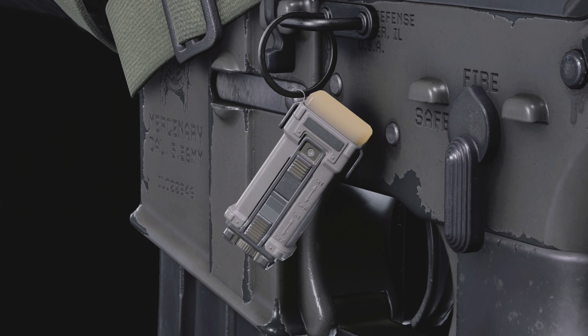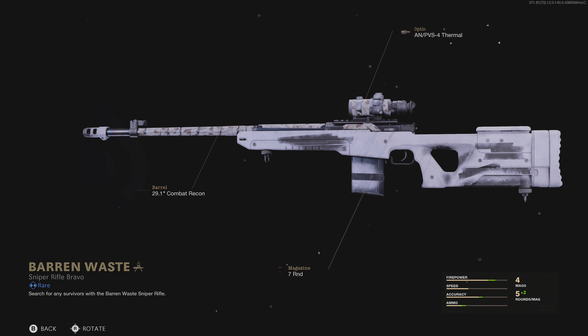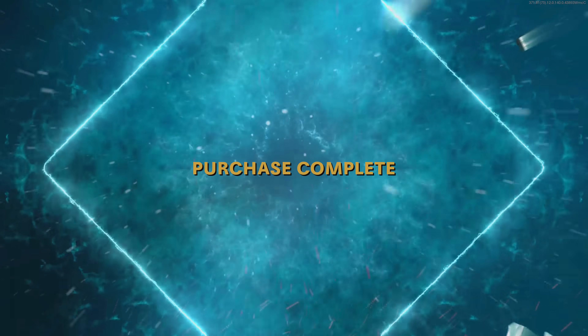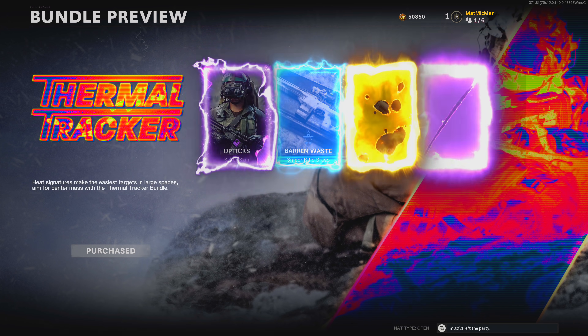Wait, is that a — it looks like a Black Ops 1 TAC insert. I don't know if it is, though. We got a sniper blueprint. I love this skin. Look at that. There's always the coolest bundles hidden deep in these updates, and I find them. I dig right to the bottom.